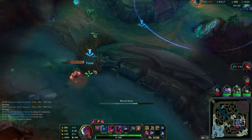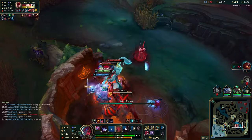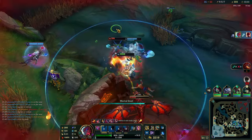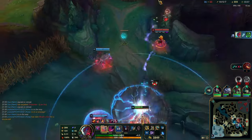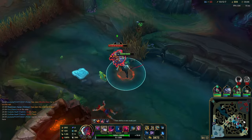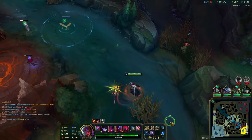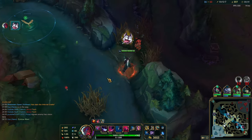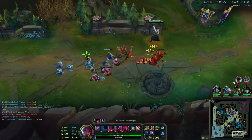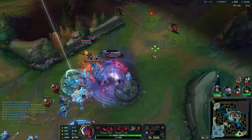We grab the tower and help Volibear on dragon. This should always be a winning skirmish — we have damage, they have two tanks and Lee Sin with Merc Treads making him very squishy. We secure two kills and try to fish for more. I stack Q on the dragon to try a max-range Q on Annie but she Flashes out. We go back knowing nobody can threaten our side with two enemies dead — instead of recalling we assess the wave state and fix waves. The faster we push, the longer timer we have to play for the next objective.